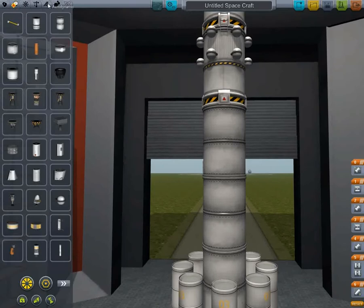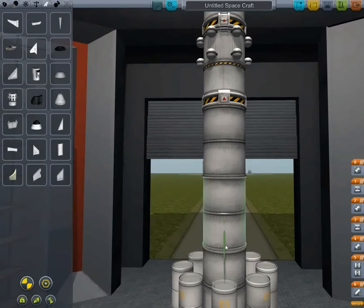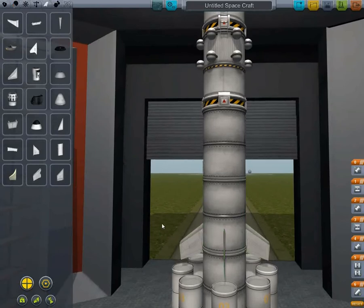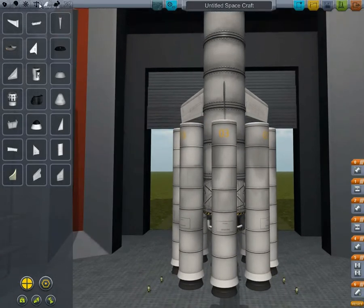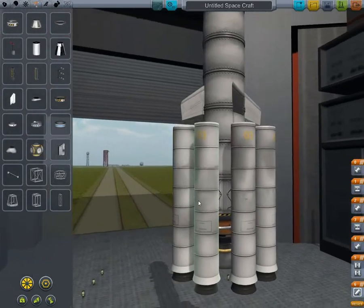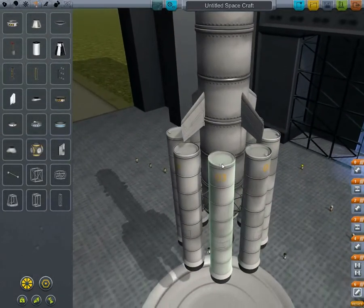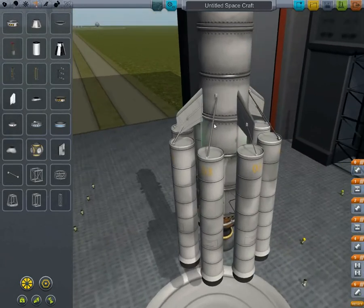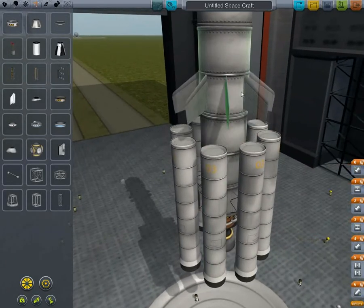We'll strut the boosters so they don't go flying up and hit our rocket. We'll start at the top and just add a few. Hold on, let's get rid of them for a sec - let's just move these up.